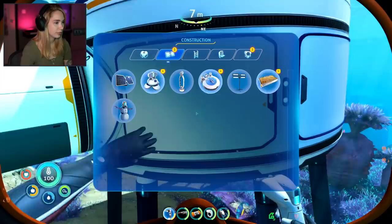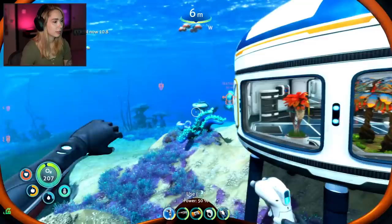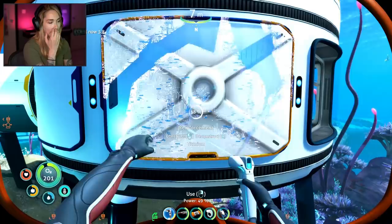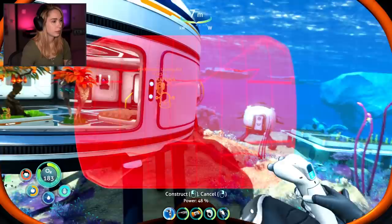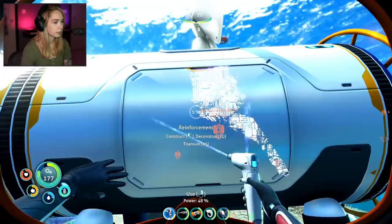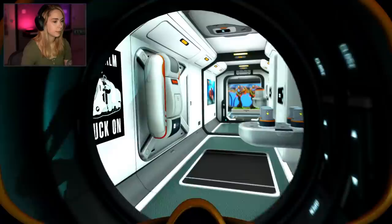Let's do this. Can't put it there. Plus seven! Nice, that's great! But that's exactly where I wanted to put the... I can't put it here. Hmm — but that's my connecting room though. For some reason I can't put it here at all. I wonder why. Can I put it on this side? Yes! Hull base strength is now 10. So, what do we need for our moon pool? Titanium ingot, lubricant, and lead — two lead. I don't think I have that anymore. I have one.